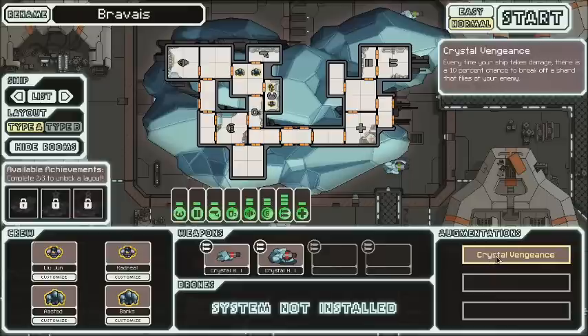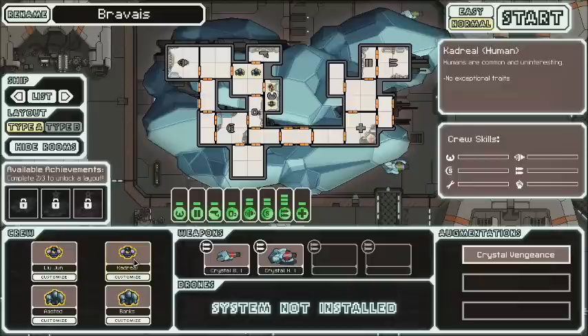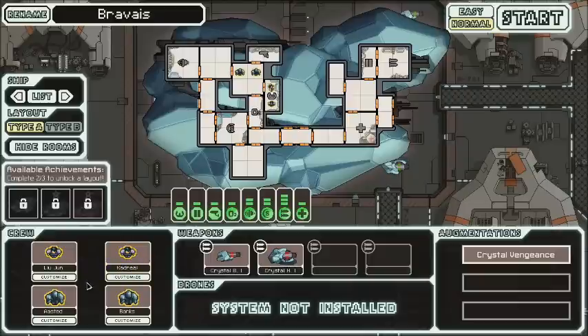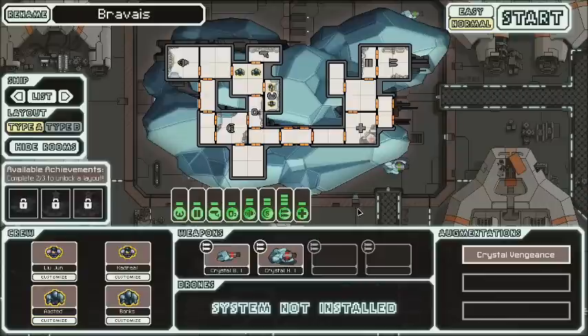You also get the Crystal Vengeance augmentation — every time your ship takes damage there's a 10% chance to break off a shard that flies at your enemy. There's even an achievement for destroying an enemy ship with a shard from it. You start with two humans — 'no exceptional traits,' which really puts it in perspective — and two crystal crew members. Their movement speed is reduced by 20%, health is increased to 125 — not as much as Rockmen but still significant — and suffocation damage is reduced, plus they have the lockdown power which is pretty useful.